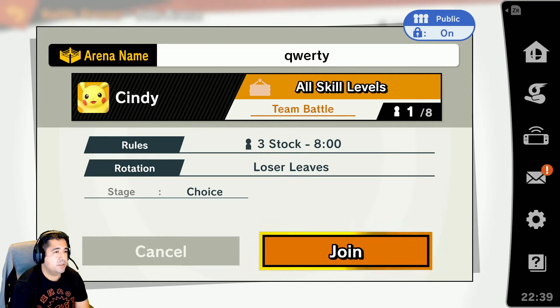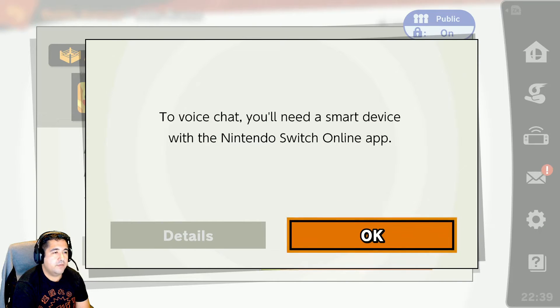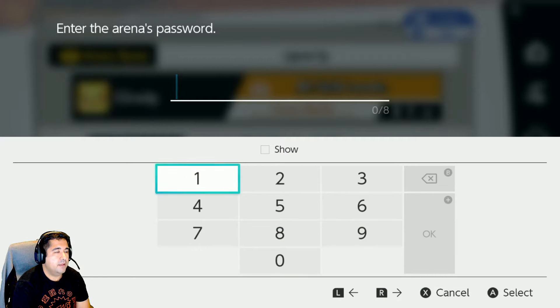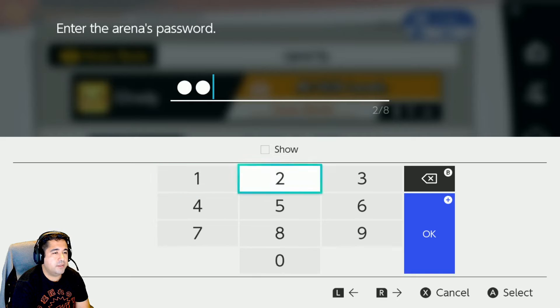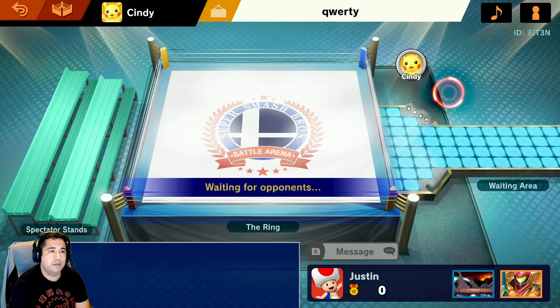I'm going to go ahead and click Join. The password here is just a pre-made password, nothing fancy — it's just 1234. I'm going to go ahead and select OK, so hopefully that works. And yeah, it looks like it's working. I'm joining the home team's arena.